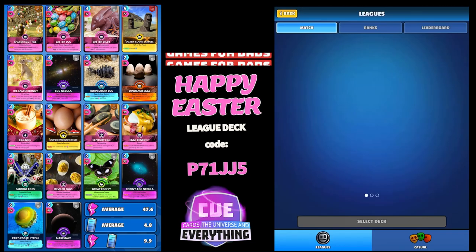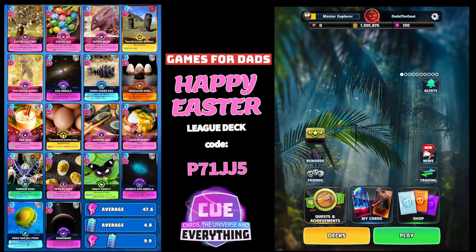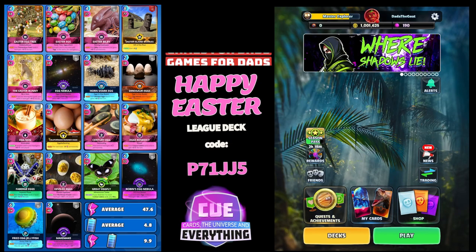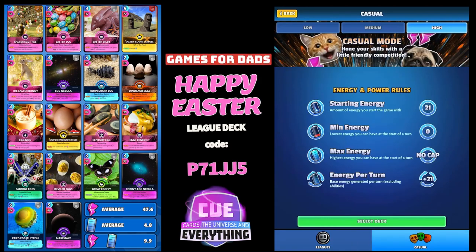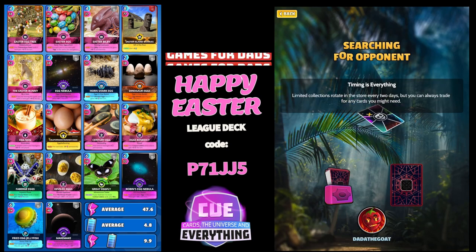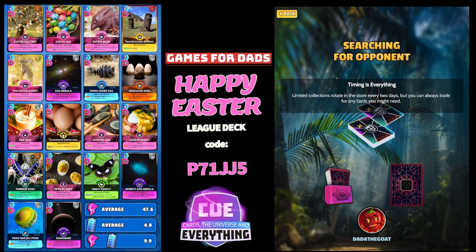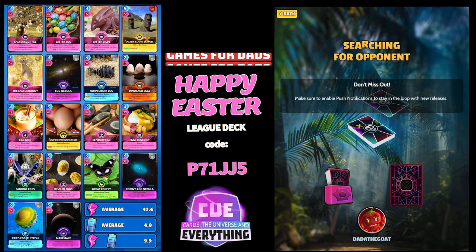The deck code is P71JJ5 if you do want to have a go at this happy Easter deck. There are a few combos in this deck as well, so we'll see if we can get them out. It's been really difficult to get players in the casual mode, but let's see what we can do. Let's go searching for an opponent — happy Easter everybody!